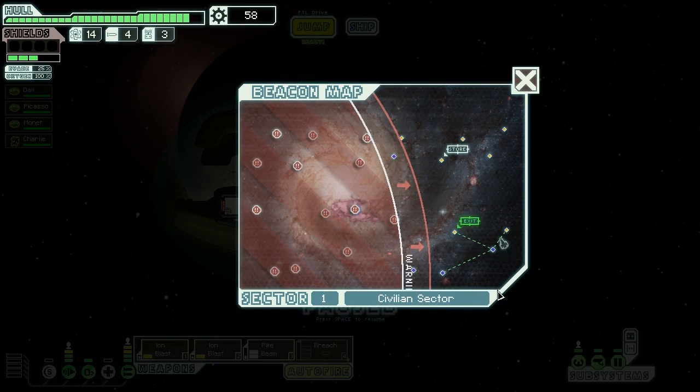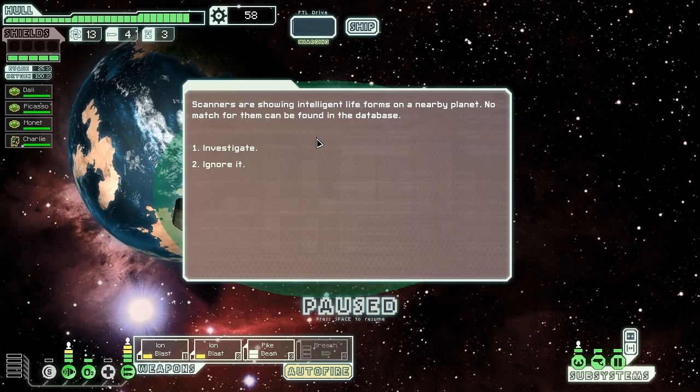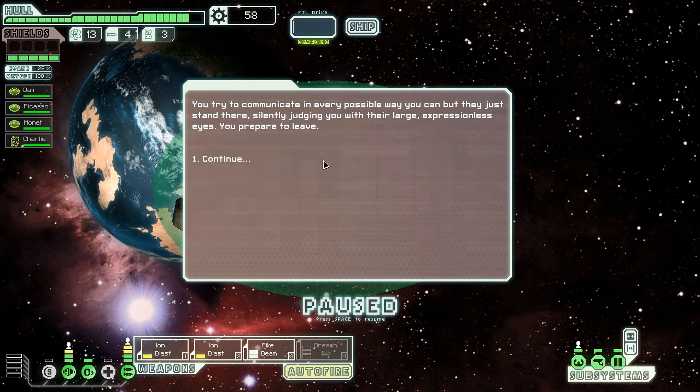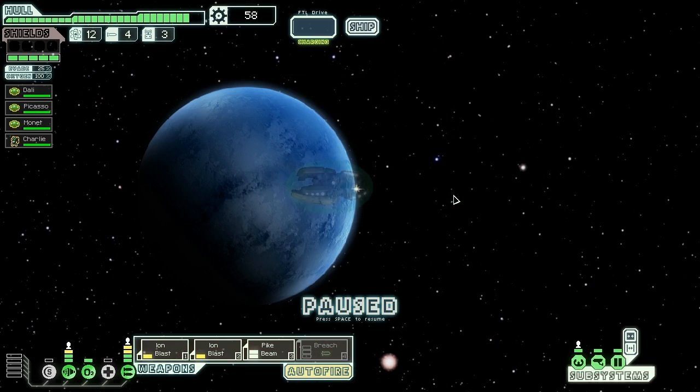We check if we have time for another jump — I think if we try it we will be just on the verge. We find intelligent lifeforms on a nearby planet but can't match them in the database. We land to find small, brightly colored, six-legged horse-like animals. Despite communications in every possible way, they just stand there silently judging us with their large, expressionless eyes. Well, thanks for nothing, horse people. Let's head back to the exit.